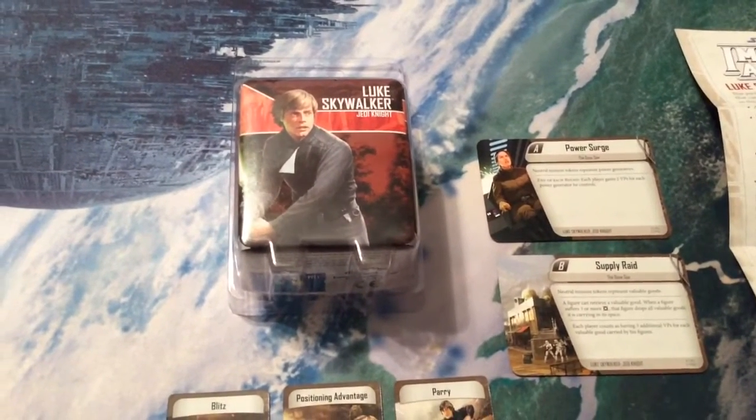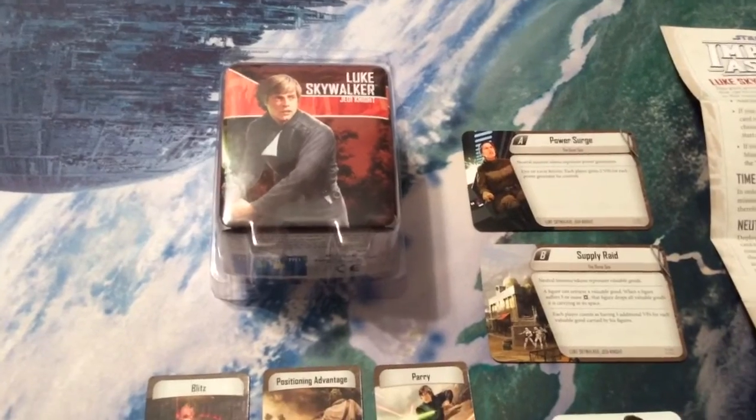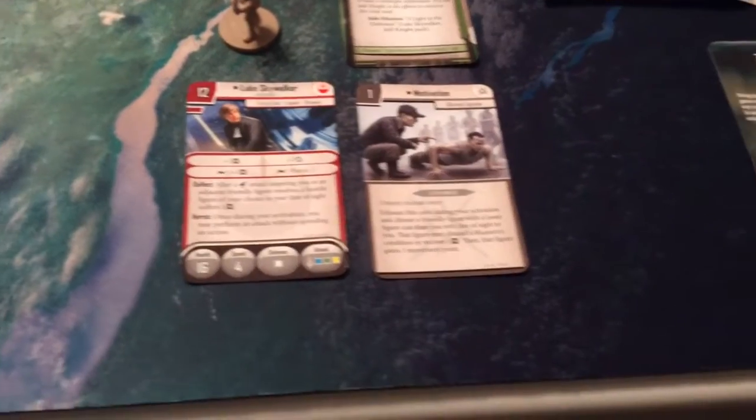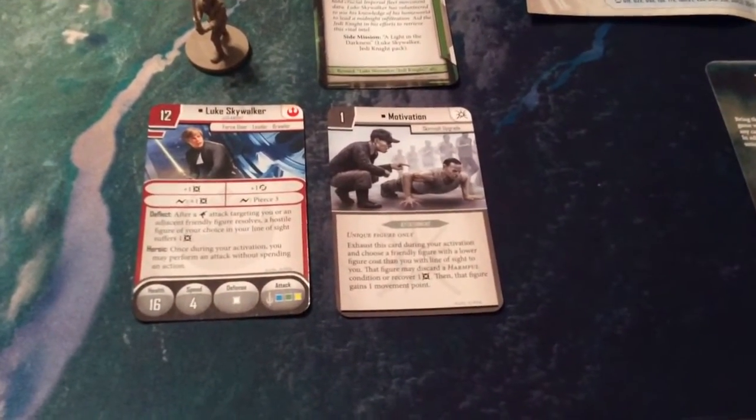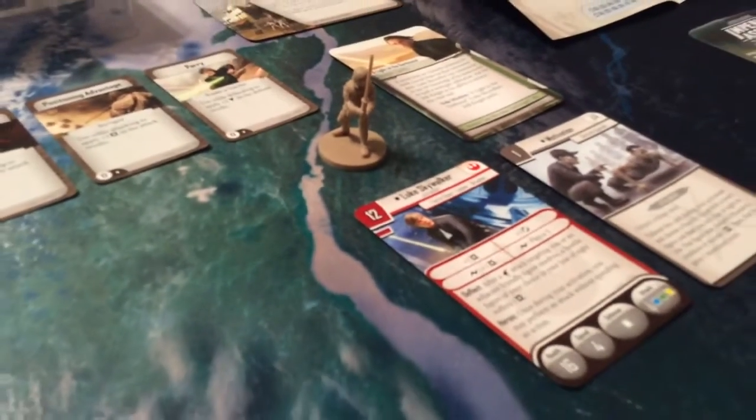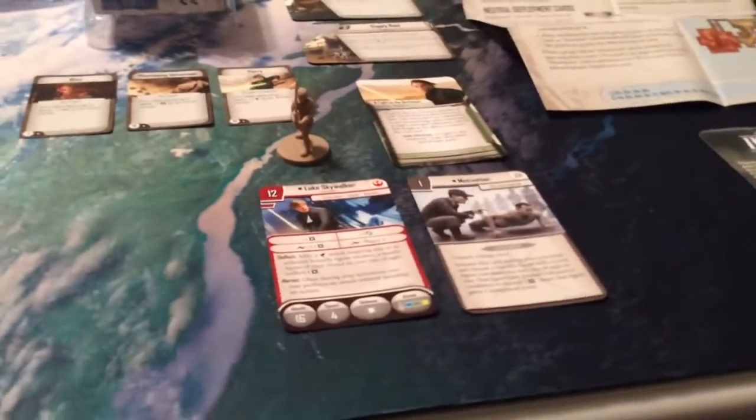This one, because it's only one miniature, runs $10. So we have here an identical deployment card, a new skirmish upgrade called Motivation, and here's Luke. The face is a little weird, frankly.